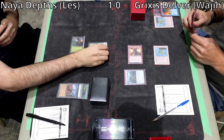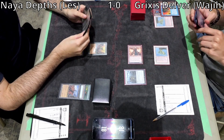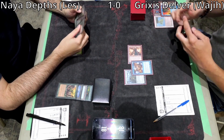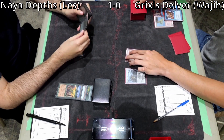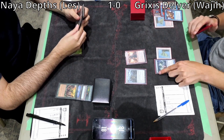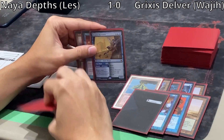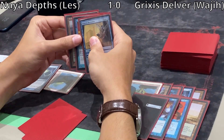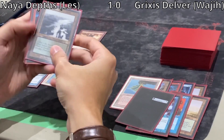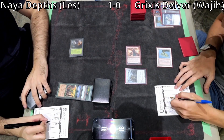I think you want to just go for Marit Lage as quickly as you can. Les plays land into Sylvan Safekeeper. Wajji Dazes it, trying to get Surveil triggers — looks like he wants to keep the top card, which turns out to be a Ponder. He sees Polluted Delta, Brainstorm, and Brazen Borrower — all very good cards. Wajji is so far ahead in this game that I think it's time to go to game 3.